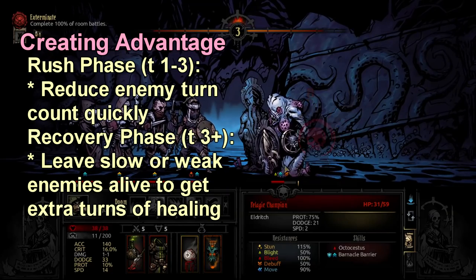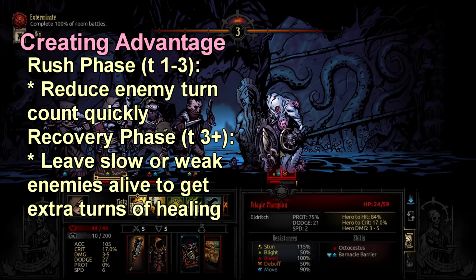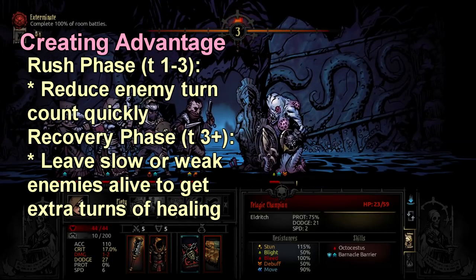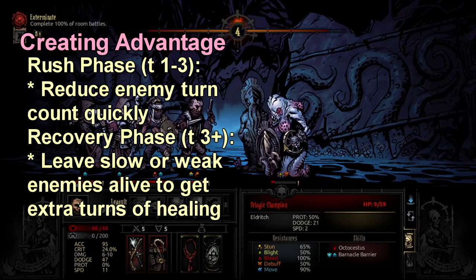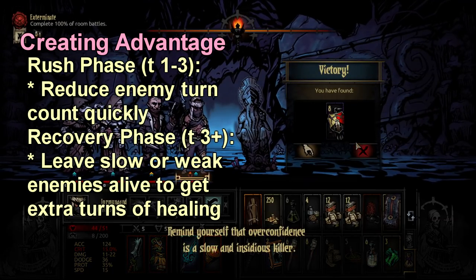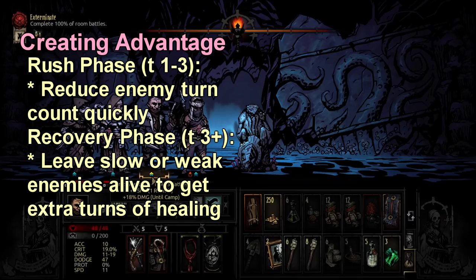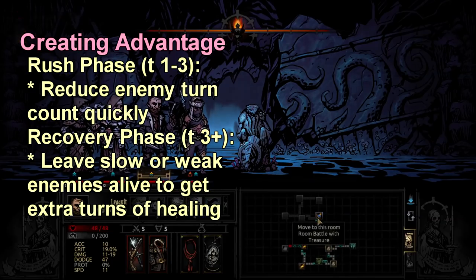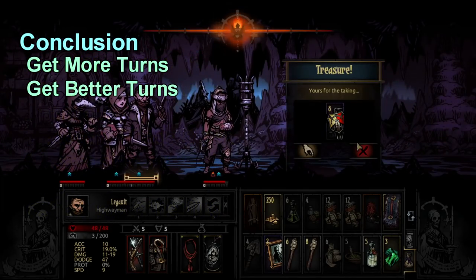So you start by spending the first two or three turns disrupting enemies and taking out the big threats, then spend the next two or three turns recovering. A normal fight is decided around turn three or four. By turn three, the two biggest threats should be down if your team is performing optimally, leaving you with two or one enemy — at which point you enter the stalling or recovery phase to squeeze out extra heals. It's not the most exciting gameplay, but it is the most effective and the closest thing to a meta this game has.